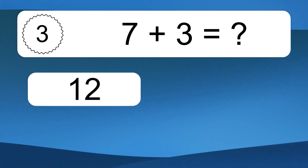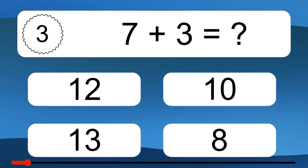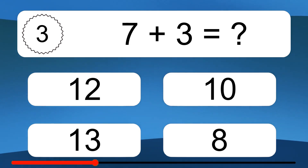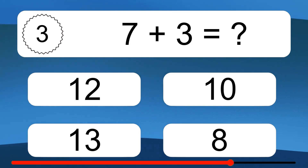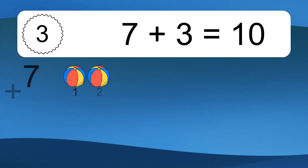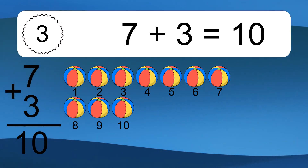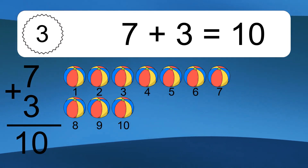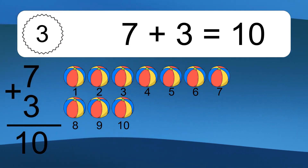7 plus 3 equals what? 7 plus 3 equals 10. Let's count it. 1, 2, 3, 4, 5, 6, 7, 8, 9, 10.